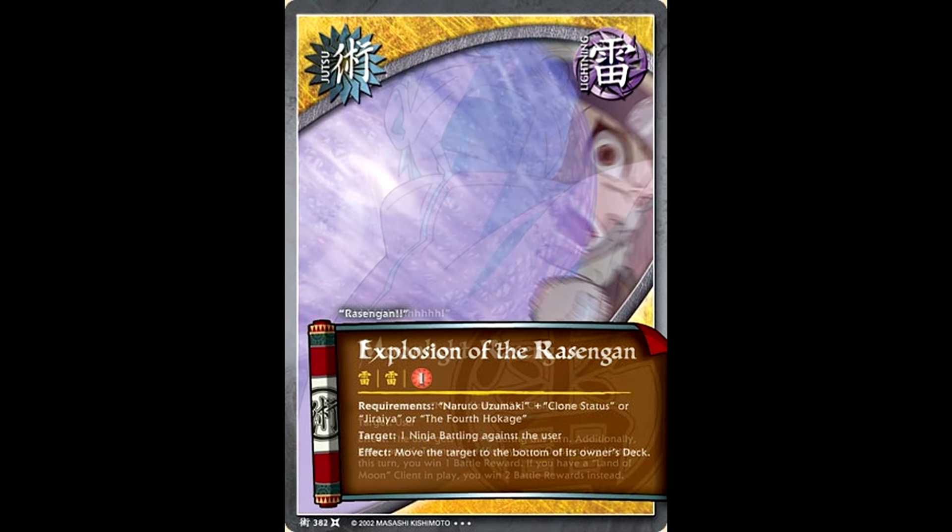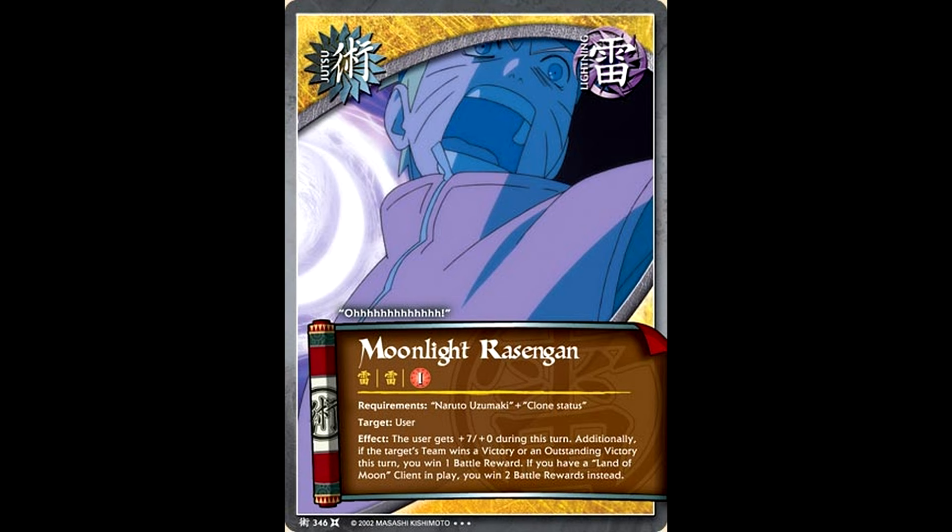If we're going to look at Rasengans in this set, we have to look at the Moonlight Rasengan. Not only do you get the plus seven buff that you normally do, but if you win a victory or an outstanding victory, you get to win one battle reward. And if your Michiru is in play, it becomes two battle rewards. If you have your other secret rare Naruto in play and he plays the Moonlight Rasengan and you use his effect, then this is potentially three battle rewards off of winning a battle. That is so good. I love Moonlight Rasengan to death.